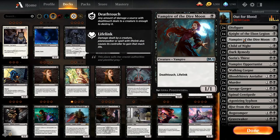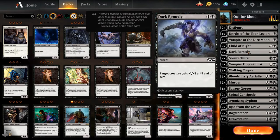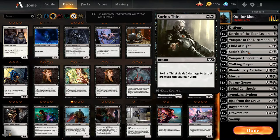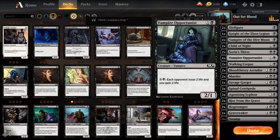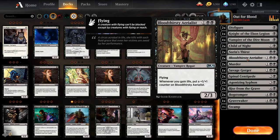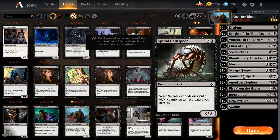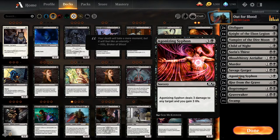We're going to keep all four Vampires of the Dire Moon — terrific blocker with deathtouch, will stall and attack if you get it on turn one. Keeping two Childs of the Night because the lifelink plays into this deck nicely. Dark Remedy is gone — I don't mind combat tricks but there's no room. Soren's Thirst stays — the damage and life gain mechanics are pivotal to how I want this deck to flow. All four Vampire Opportunists are gone — the activation is so expensive you're never going to use it. Both Walking Corpses gone too.